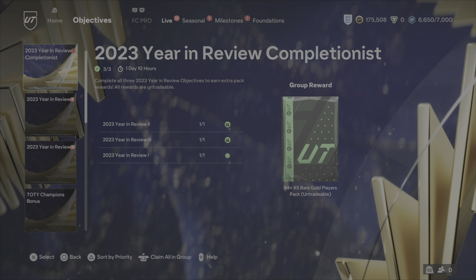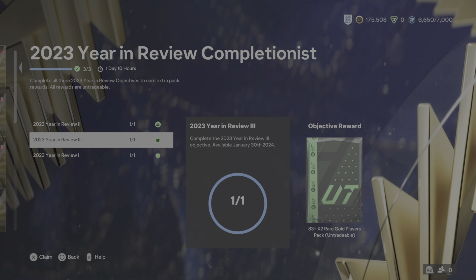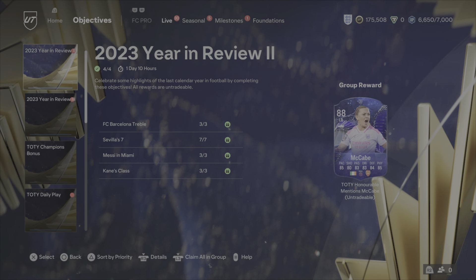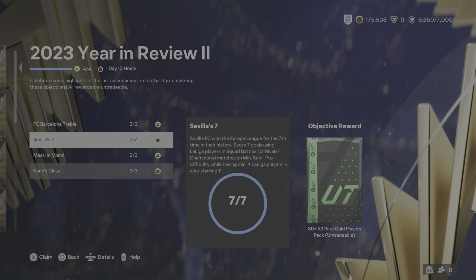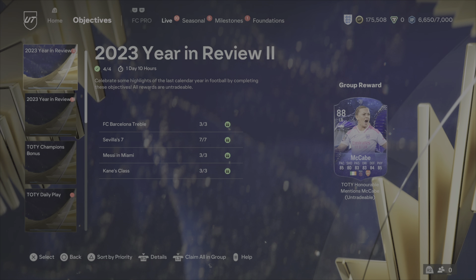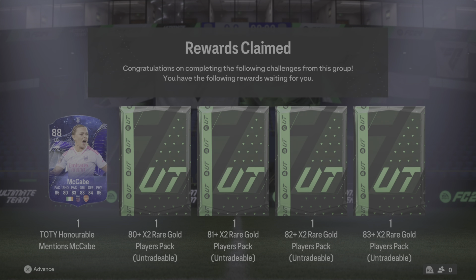I've completely done all the year in review objectives. So we have two 83 plus times 2s and an 84 plus times 5, so we'll go claim that. For doing the second one, we'll get an 81 plus times 2, an 80 plus times 2, an 82 plus times 2, an 83 plus times 3, with a McCabe Honourable Mention card. That's not too bad. I don't know if she'll get into the team or not.